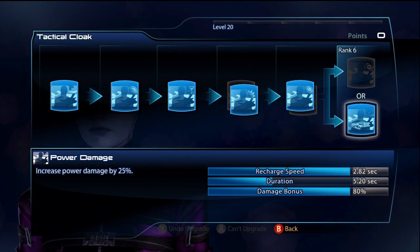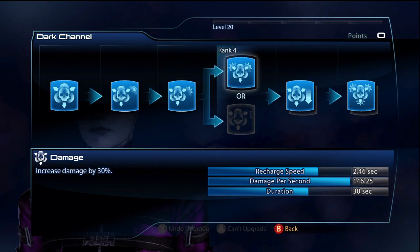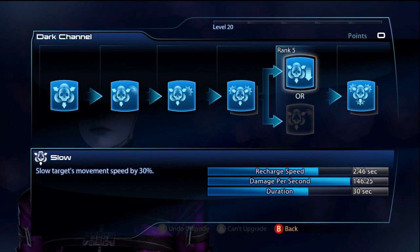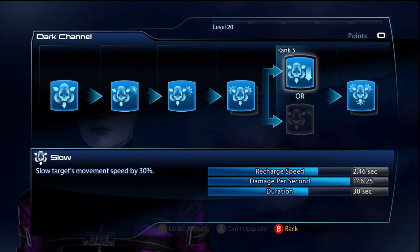For Dark Channel I like Damage and Slow. If you want to do the Bonus Power thing, you definitely want Recharge Speed — Slow isn't that great. But for my build, every time I cloak and use Dark Channel I become uncloaked, so Recharge Speed doesn't matter as much. If you have Bonus Power, you do want Recharge Speed so you can get off your explosion.